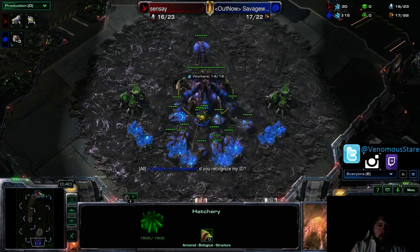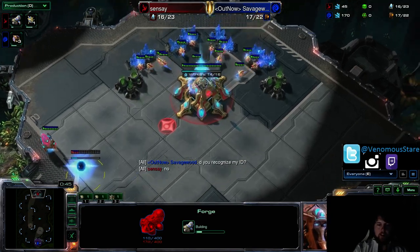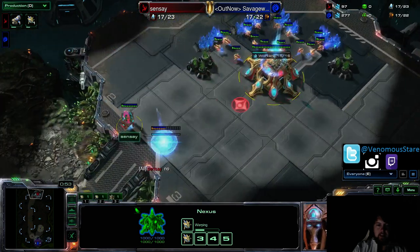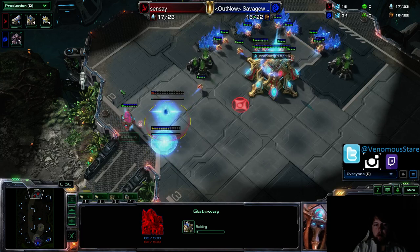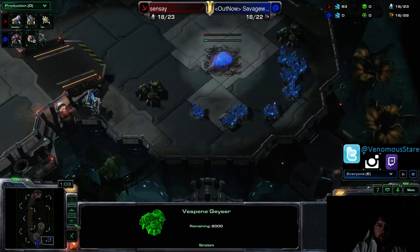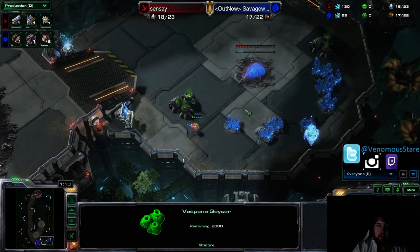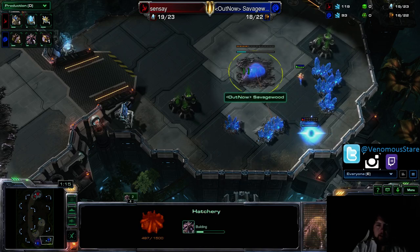I'm Zerg on the bottom here, Savagewood. My opponent is a guy named Sensei, who is opening Forge. This is a popular map to Cannon Rush on — this Vanny Research Station — because you can easily wall in with your initial Forge, Pylon, and Cannon. There are a million ways to wall in easily and then just take your expansion. A risk with Cannon Rush often is you do the Cannon Rush and then you can lose your natural, because the Zerg will often make a lot of Lings and then just counterattack you after they lose their hatch.